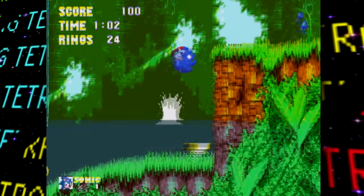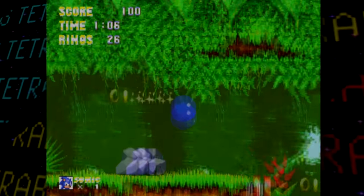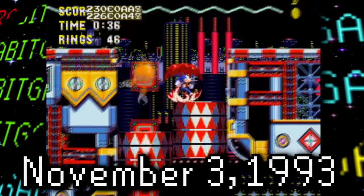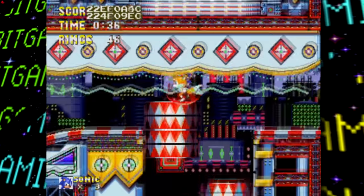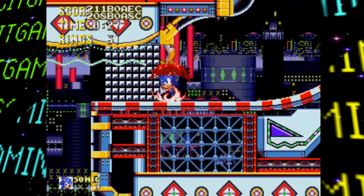Anyway, enough talk — it's time to dash into some Sonic 3 Lost Bits. Sporting a build date of November 3rd, 1993, this newly found prototype was just three months away from its initial release in North America, so let's see just how much was altered and scrapped in that time.